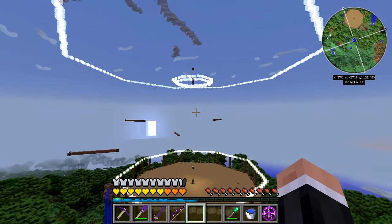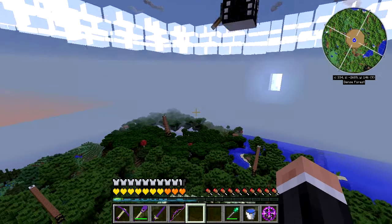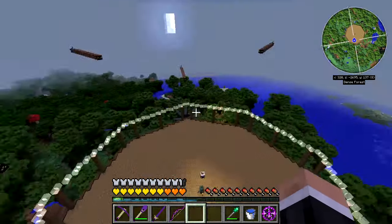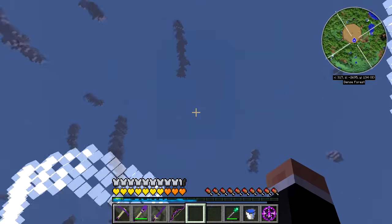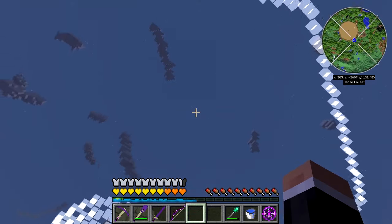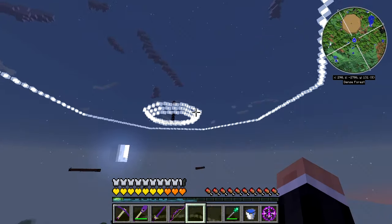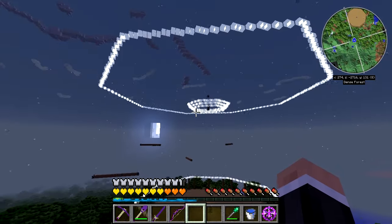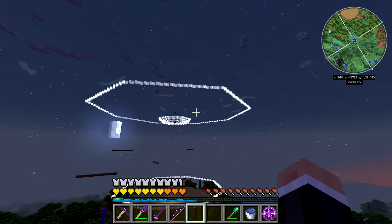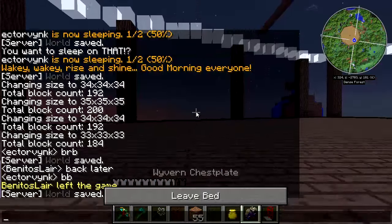We have the octagonal trunk type thing in the middle and a massive disc shape on top. I thought we need some kind of segue from the trunk style into the massive disc, so slightly bigger octagonal shapes going into that disc would work — and we can do that at the base here as well. This is looking pretty cool — a massive shape with lots of space. Let's sleep the night away.